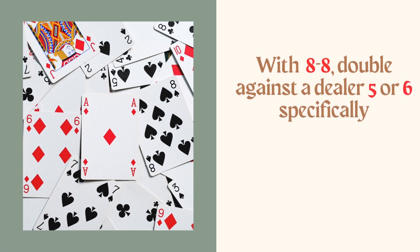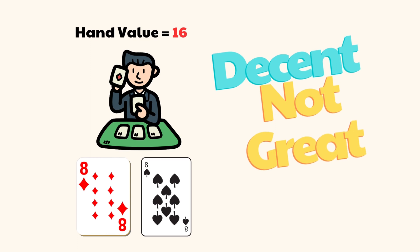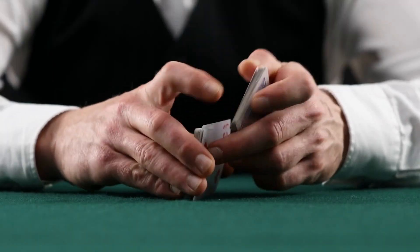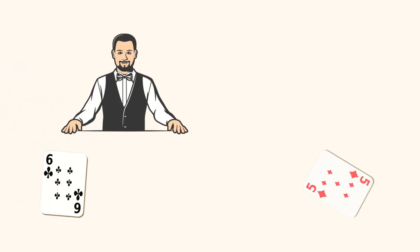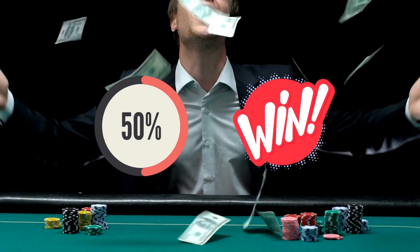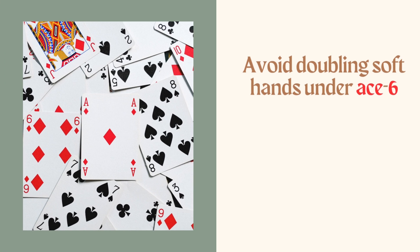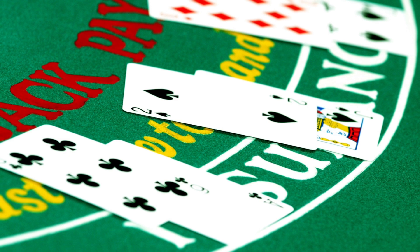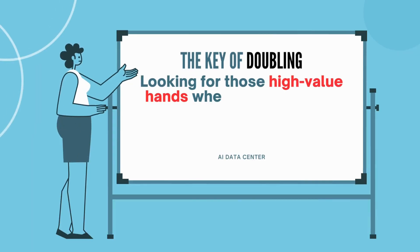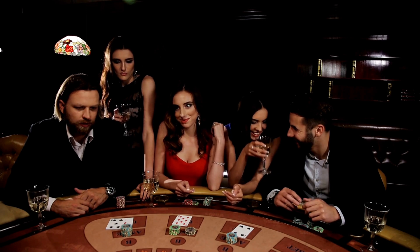With a hard hand like 8-8 (16), double against a dealer 5 or 6 specifically — any other card and the odds won't be good enough. When the dealer shows a 5 or 6, they have two of the worst possible starter hands and your odds of winning are well over 50%. Avoid doubling soft hands under ace-6 — even though these soft hands can't bust, they are likely to lose outright to stronger dealer hands. The key is looking for those high-value hands where the odds shift dramatically in your favor when doubling.